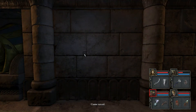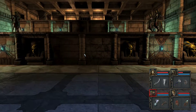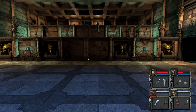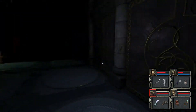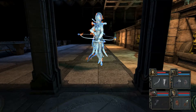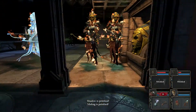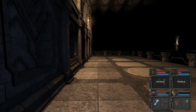You press the button once - that does nothing. Number two is the one that does it. Now they're released - look, here they come, oh my god, they're coming down. We've got two petrified people now - that was not a good idea.